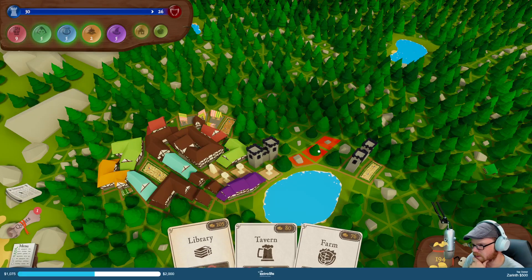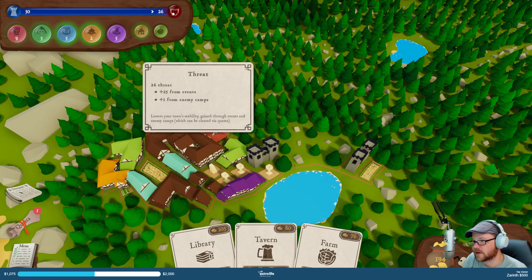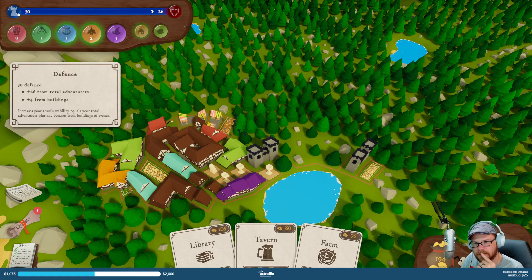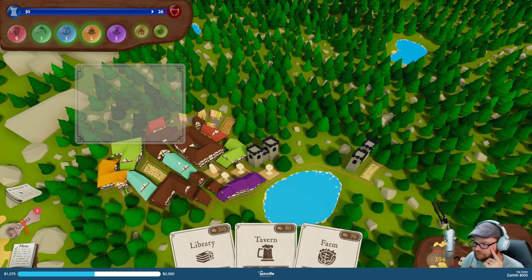Library seems like a good thing to have, but it's big. I don't know what my goal is here. What am I trying to do? If they hit zero, game over — but I think that's my stability bar. I'm at 30.